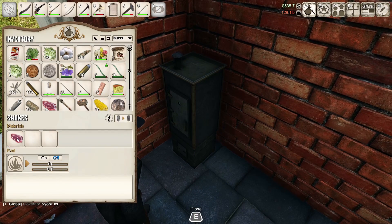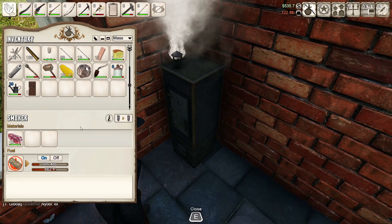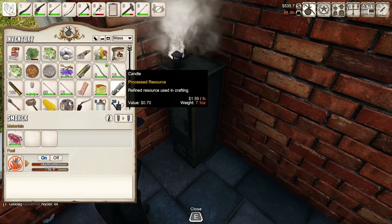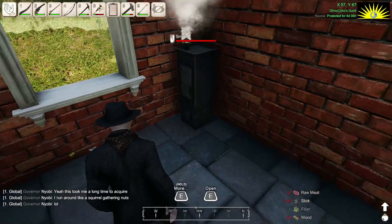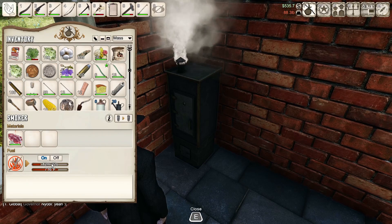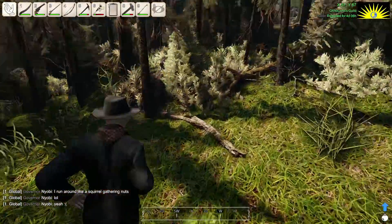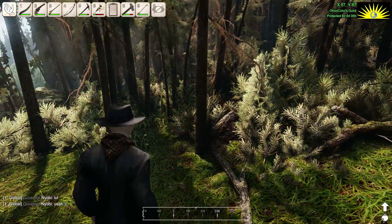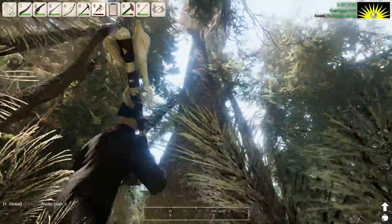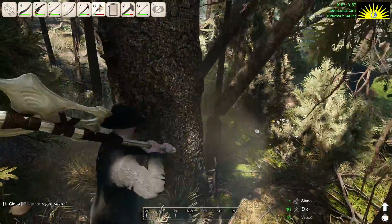We're going to throw some meat in here and some wood. Clearing underbrush doesn't get you a lot — nine minutes with some sticks, twelve minutes with wood. I'm not comfortable with how much fuel there is because it takes a while — I think that's why I screwed it up last time. So let's use the rest of this axe to hit up this massive tree. You're coming down buddy, everything around you is coming down.